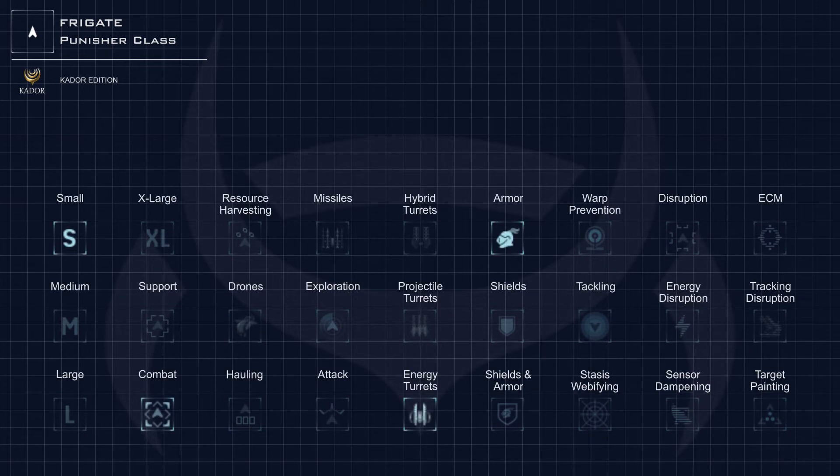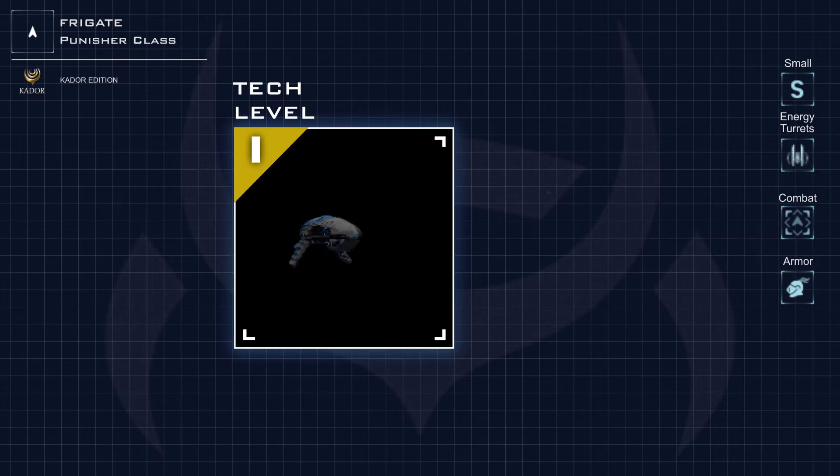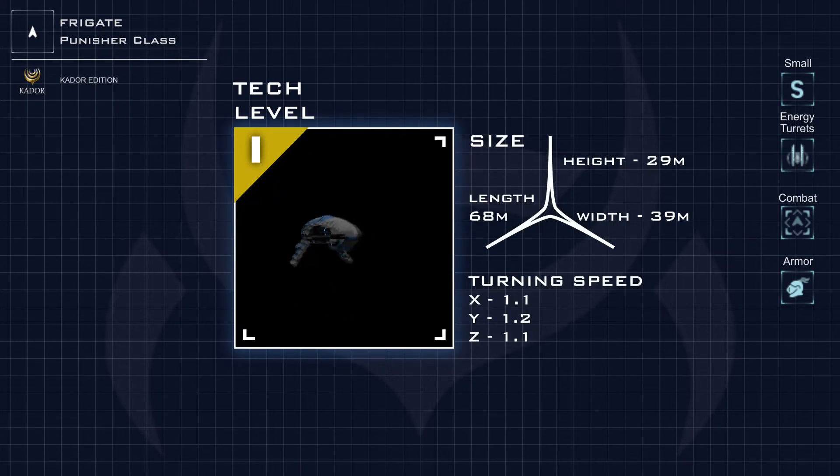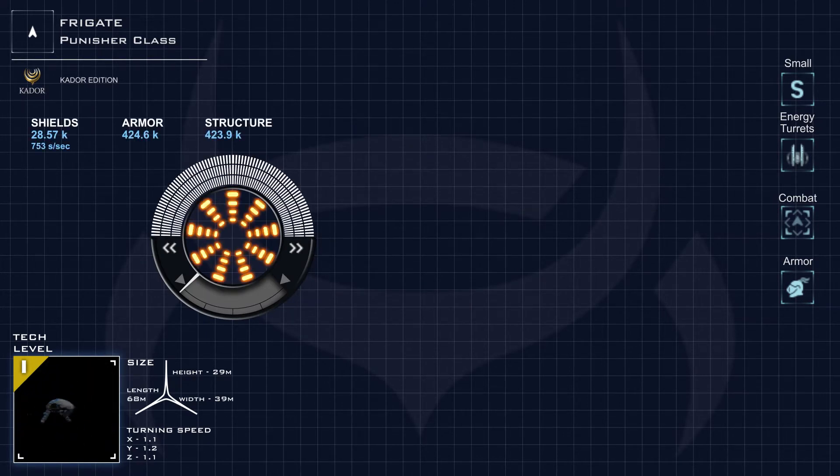The Qador are an old house of the Omar and represent their older, more traditional ways. It's always nice to see these variants come about because the color schemes always come out better than I expect. This particular skin features some grey armor over a blue hull with black accents underneath.